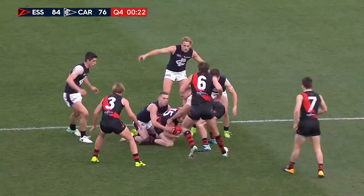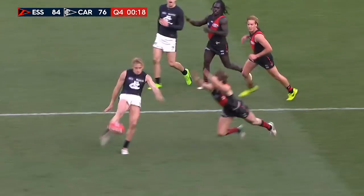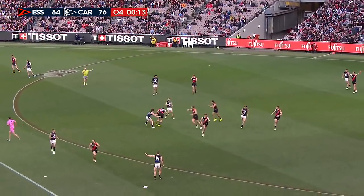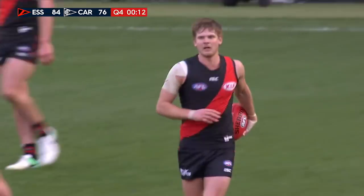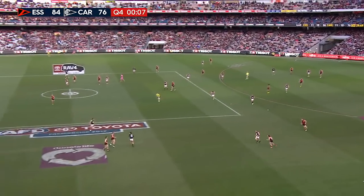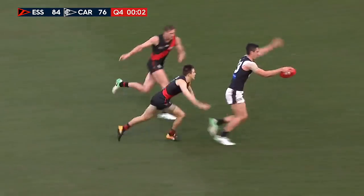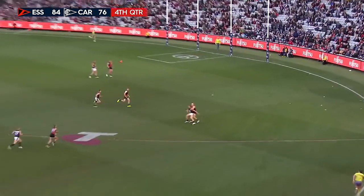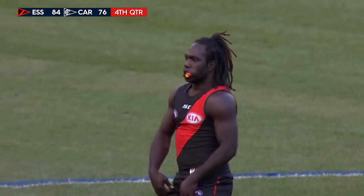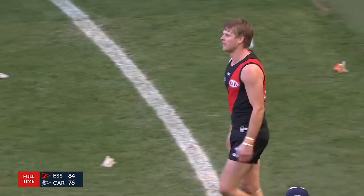23 seconds to go in this big derby between two of the big clubs in AFL football — Carlton and Essendon. The Blues go forward again. Right across the front of the pack is Hurley — he's been sensational. And the Bombers are going to win and the Bombers are going to be in the eight. Hurley kicks out wide. Last seconds of the game — up goes Wernering, plays on. And that's it. Bombers win by eight points.